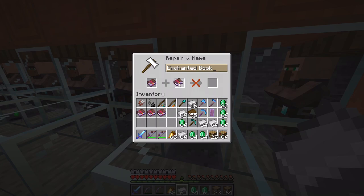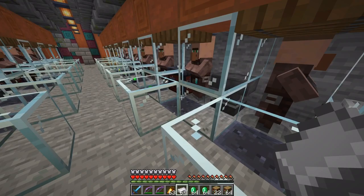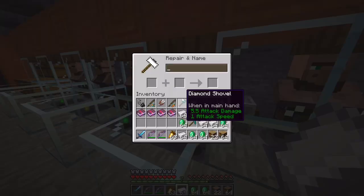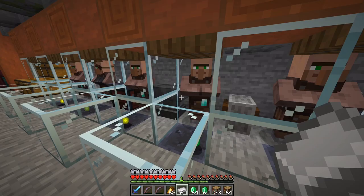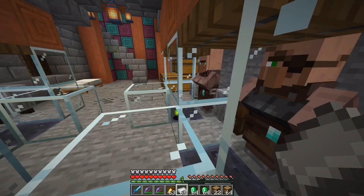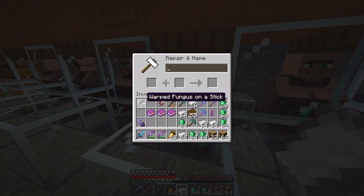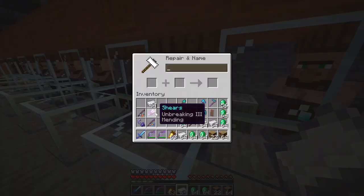Now I just need to add the books to the tools — that will cost six levels each. So I'll get six levels, enchant all that gear, put the combined book on the anvil for six levels. Then grab more XP and do it again. You can see how easy this is. And we upgrade the warped fungus on a stick — great. And carrot on a stick as well.